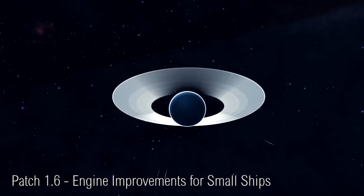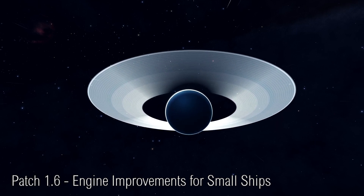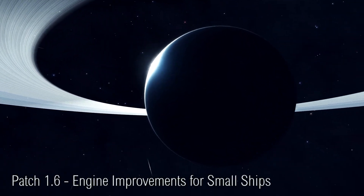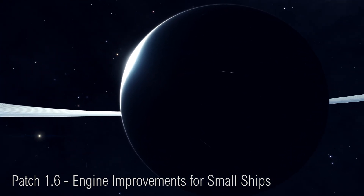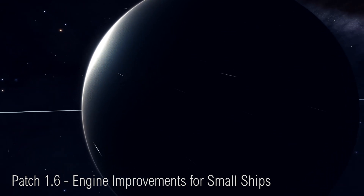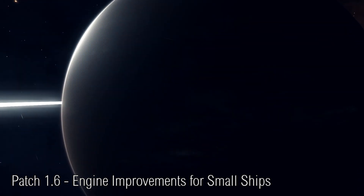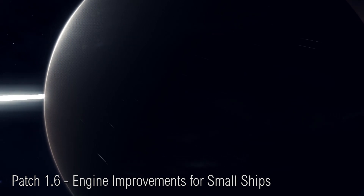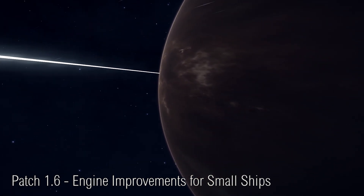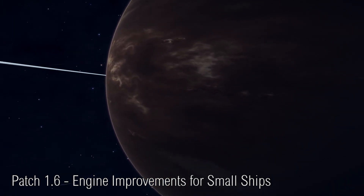Weapons aren't the only modules that are going to see a change. The newsletter mentioned improvements to drives for smaller ships. This will allow ships like the Sidewinder to go quite a bit faster than they currently can. Sandro Samarco, the lead designer for Elite Dangerous, has since confirmed this would also extend to other smaller ships such as the Eagle — which he endearingly called the 'Speegle', the Speed Eagle. I'm inclined to think these changes are not going to be the only ones we'll see in Patch 1.6, as there are still several newsletters to come before the beta.